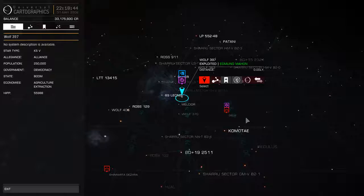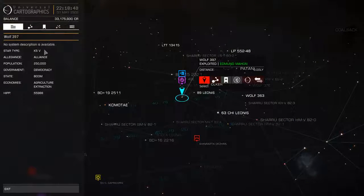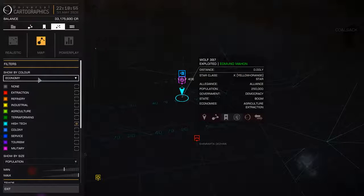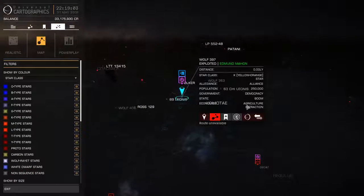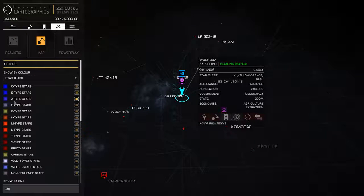Now that we've covered how to scoop, maybe we should cover what to scoop. There's a whole lot of stars out there at all stages of life. Move over here to the galaxy map, the map tab, and let's filter by star class. The only stars you can scoop off of are O, B, A, F, G, K, and M type stars.